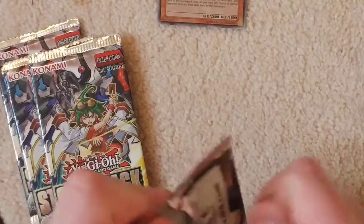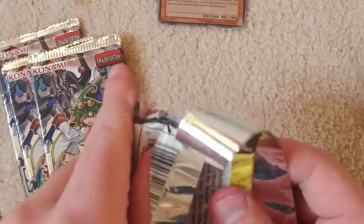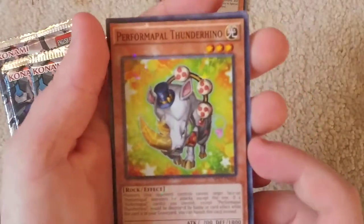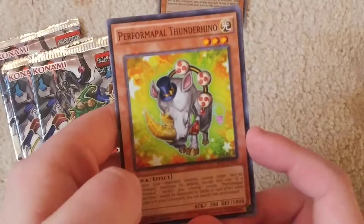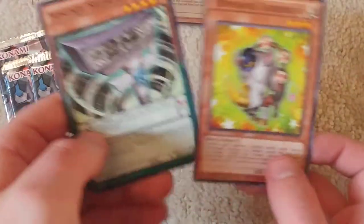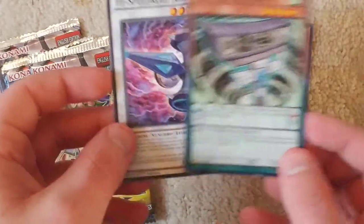These are like the Battle Packs — well, these are Battle Packs, basically. Could that pack have hated me any worse? There we go. I believe the Star is on the top, so I'm not getting a surprise out of it. Wow, I had to literally work my way through that pack. Performapal Thunder Rhino. These guys are good — good defense monster.